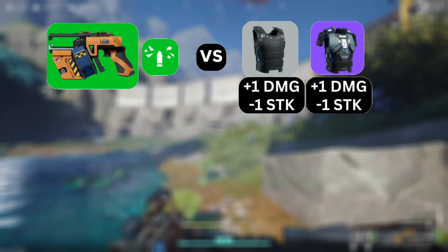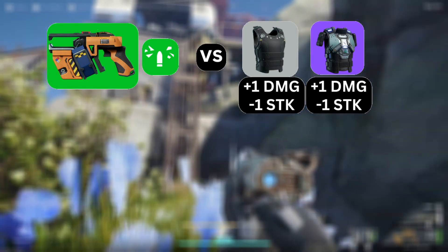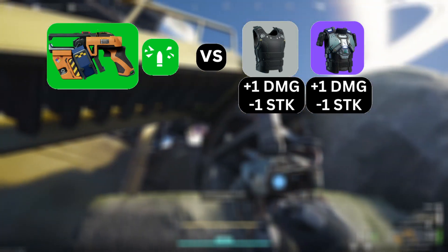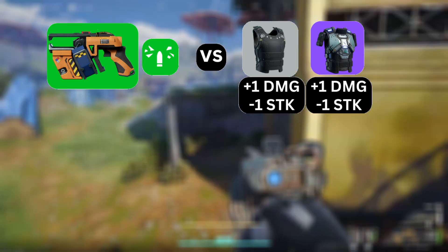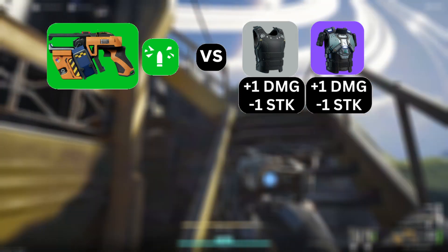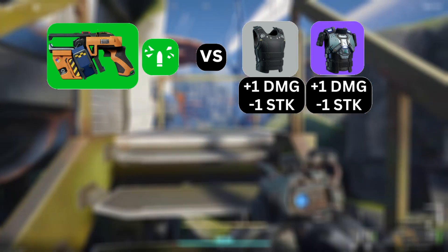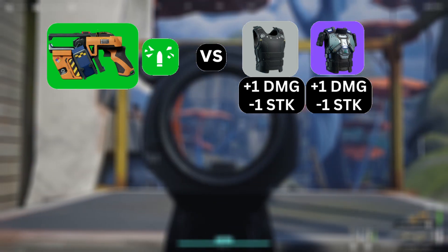Putting a green pen mod on the scrapper increases your damage per shot by 1 against gray and purple armor. You are already doing 12 damage to grays and now you're doing 13. But you are only hitting purple for 8 and it brings it back up to 9. While it does decrease the shots to kill by 1 on both against grays, that's not really that meaningful. Against purple, however, bringing it down from 13 to 12 shots is going to be meaningful in that kind of a fight. Notice, though, that it does nothing against green and blue armor. So consider, if you're running a scrapper, what are the odds of you running into purple armor as opposed to blue and green?